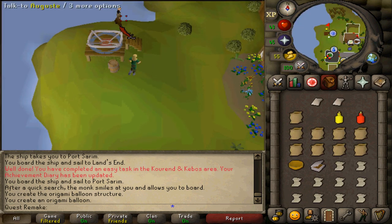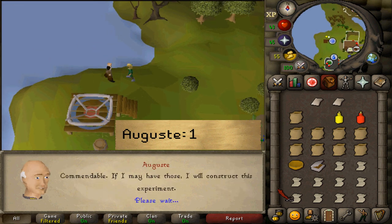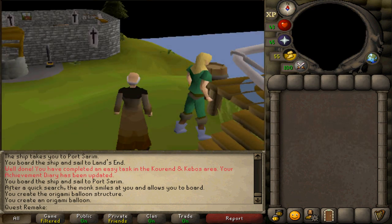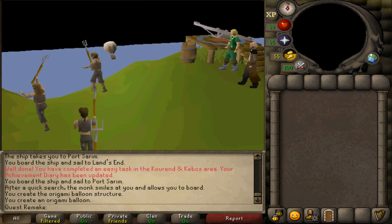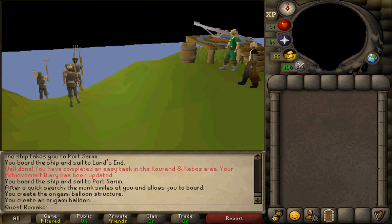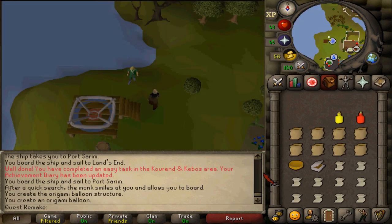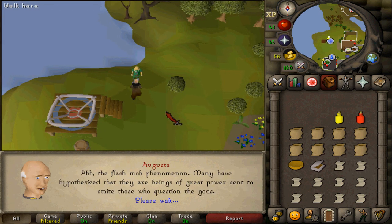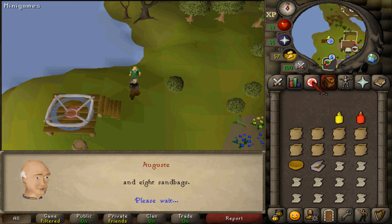After the cutscene is over, talk to August again and select option 1. This will start cutscene number 2. After that, talk to August once again, and he will say that he wants a lot of different items.